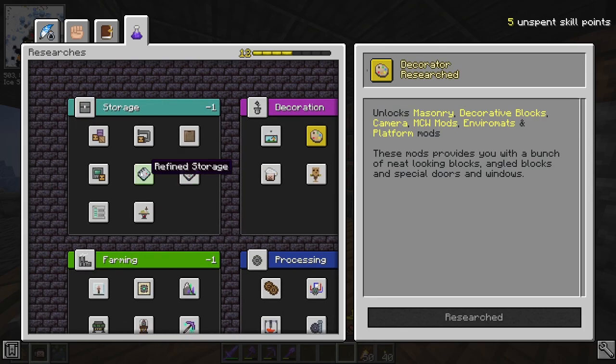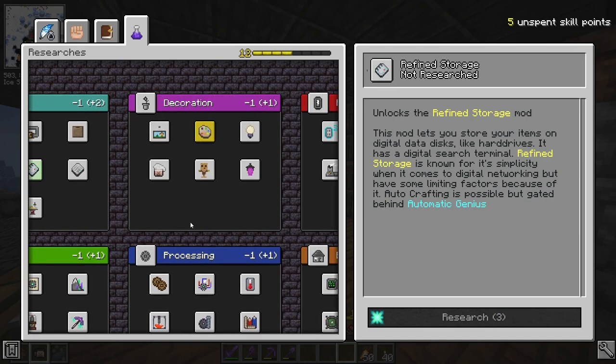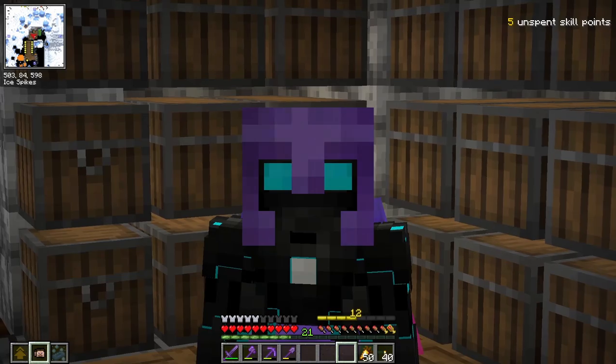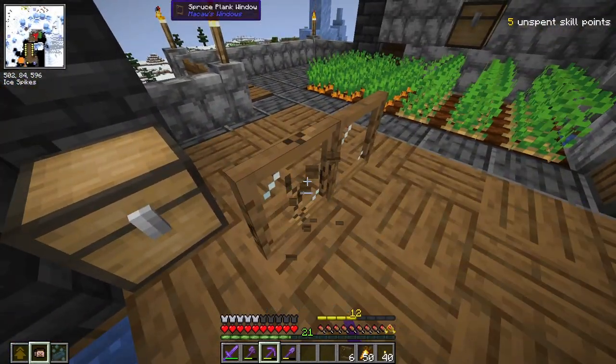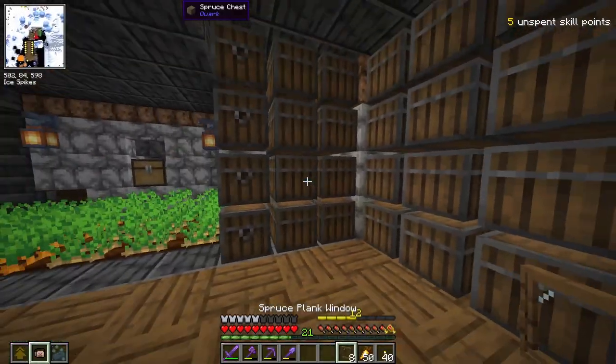So if I want refined storage next, it will only cost three now, which is really cool. We just spent a knowledge point, which means I can make stuff like this — that's looking actually not too bad. I'm definitely going to be using this stuff in our base down the road. I'm actually pretty happy that I chose this.